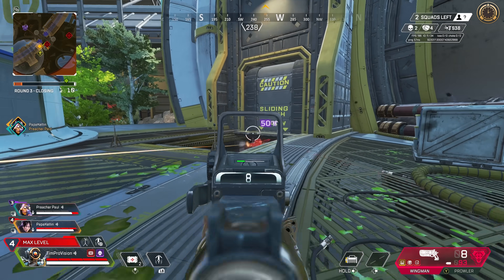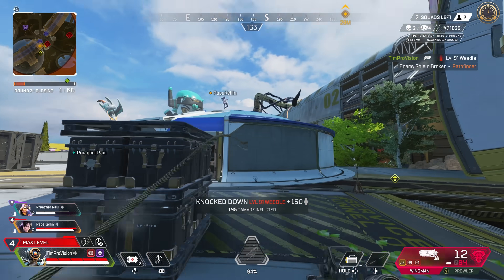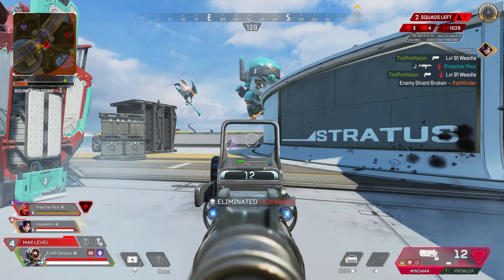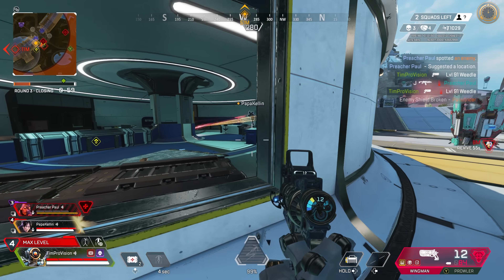The ability to fly in, get a quick pop knock, and then fly out is crazy for overall playability. Pathfinder used to have to decide between opening with that grapple via smart play or saving it to escape, and since this perk is now in the game, you can do both — which is awesome.